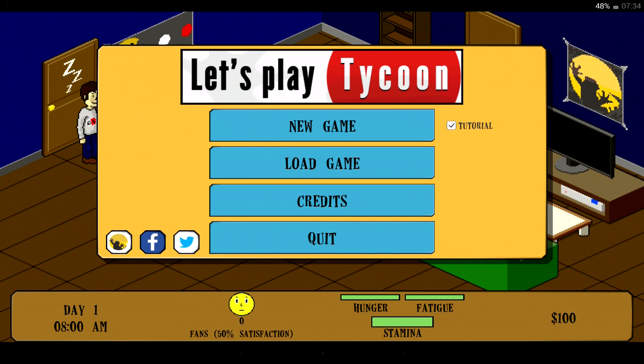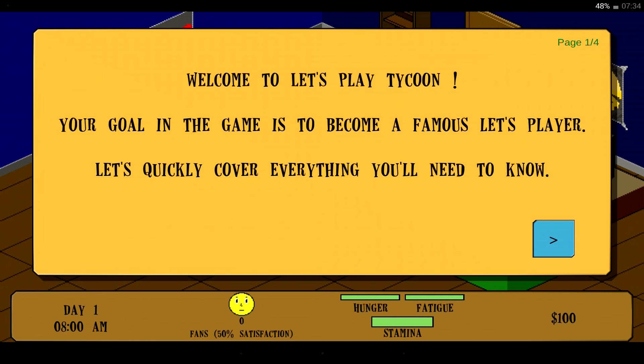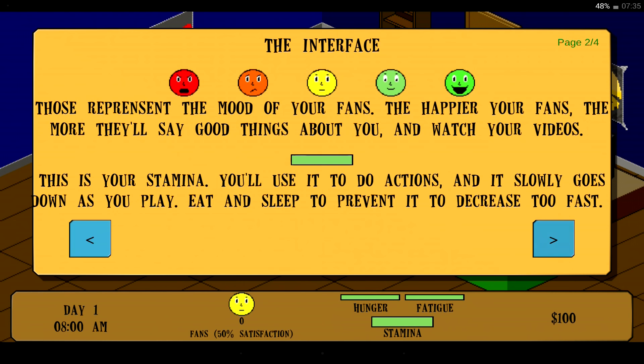There doesn't seem to be anything else to click except for these things at the bottom there, but I'm not going to bother with those. Let's just click New Game. Game 1 empty. Welcome to Let's Play Tycoon. Your goal in the game is to become a famous Let's Player. That's why it looks like a YouTuber logo.